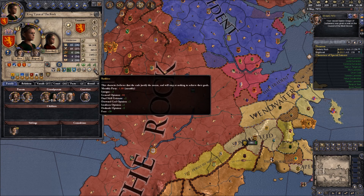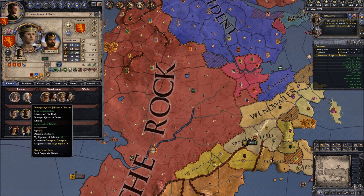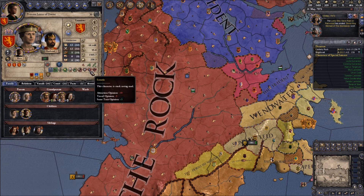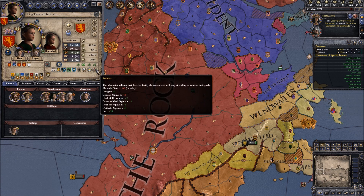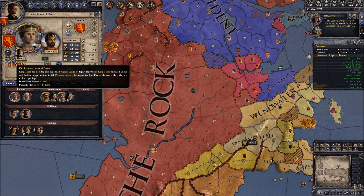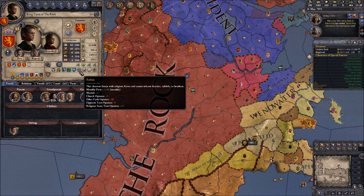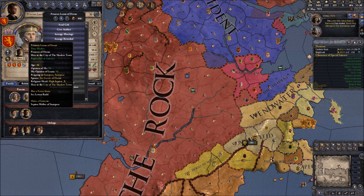Bit of a ruthless man - I know what that means. We're gonna come of age and we're gonna have to kill our mother. Here's the thing - she has gonorrhea, she's a lunatic, and she's depressed. But most importantly, she is what's stopping us from forming the kingdom of Westeros. We're very ambitious. But we're also zealous, so we wouldn't really kinslay. I guess in that case we're not gonna kill our mom.